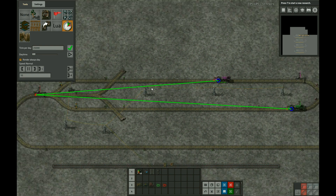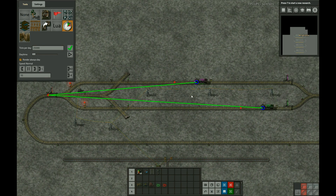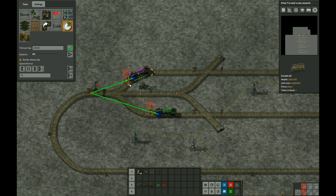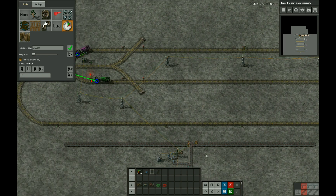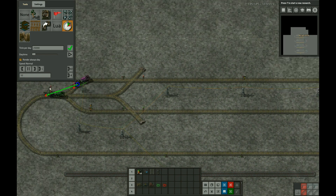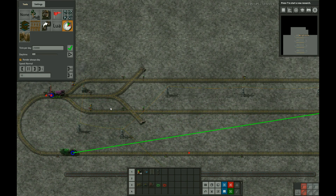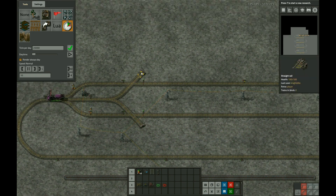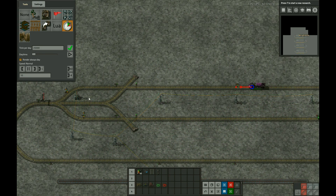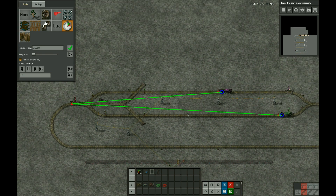Here we go — the trains stop at these circuit-controlled signals when they get there, which is what you'd expect them to do normally. This is all controlled by this belt here. Now they're free to go — they'll go through and reset. Now if we take that middle signal away, this will put it back to the weird behavior.